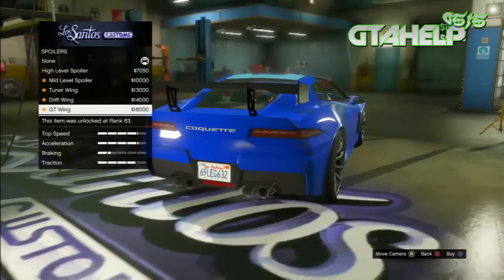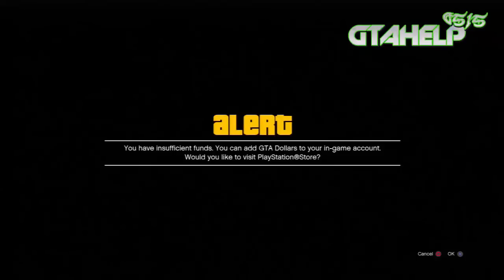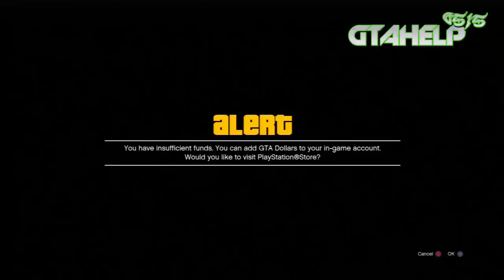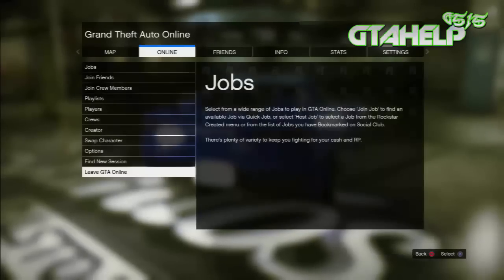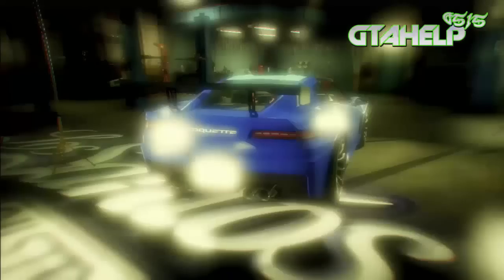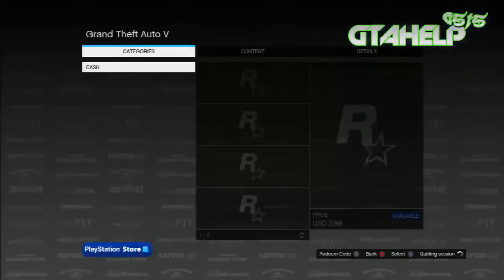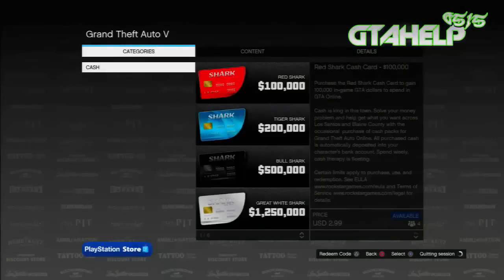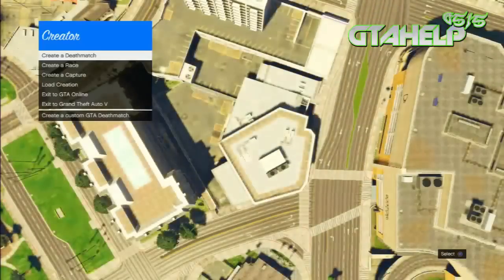Press and hold the Start button — do not let go of it — then let go and press A or X once. You should notice the store load up and your Start menu load up in the background. Once you're on the screen where it says the store, press Yes, I would like to go to the store, then quickly press the left bumper and click on the Creator.